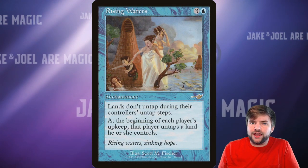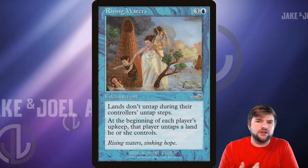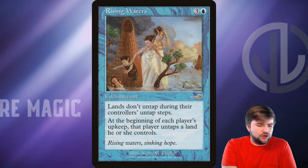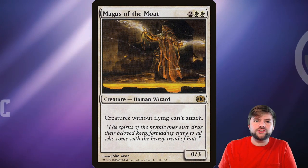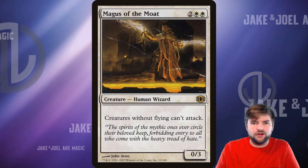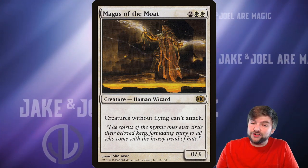Rising Waters — you want to have control of the board and then say nobody's lands untap. You get to choose one land at the beginning of each turn to untap. If you're filling your deck with low-cost zero, one, or two CMC artifacts that you can trigger Alela with over and over, this is the kind of card that gives you the game because you only need one or two mana to keep playing things and creating 2/1 flyers. Here's a creature version of the very expensive card Moat — this is Magus of the Moat: creatures without flying can't attack. Let's take advantage of the fact that all creatures created by our general have flying. Stax decks are so feels-bad sometimes, but it can be a very strong strategy, and honestly, if you're in the driver's seat, it can be fun too.